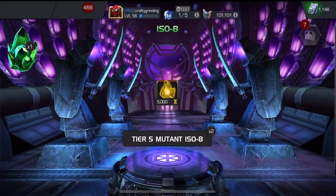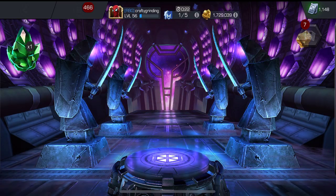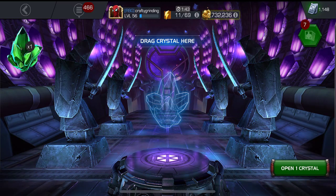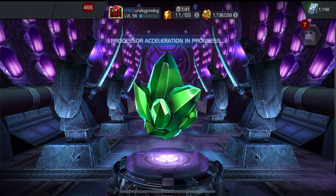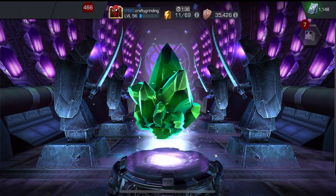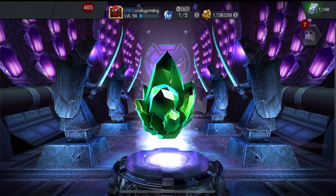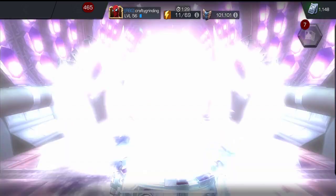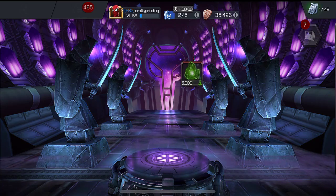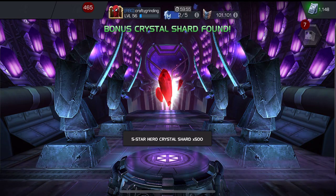Some mutant ISO, 7,000 gold on the low end — and a little more tier four basic catalyst stuff. They're going to give me a fully formed one, I'll take that. Last crystal: can we get any 4-star shards? Science class this time, and 50,000 gold — a little more there.